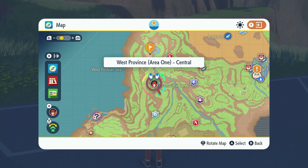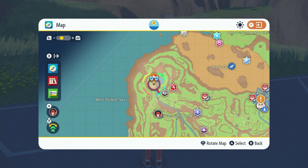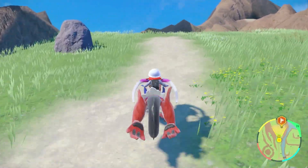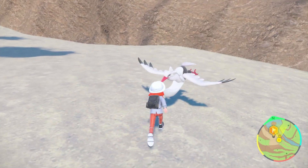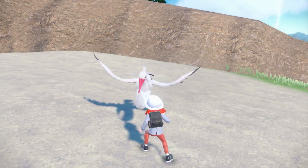The next Titan we're going after is Bombardier. You're going to find this Pokémon near the base of the mountain where you first encountered it. The first stop is going to be the West Province Area 1 Central Pokémon Center. From here, take the skinny path up to where the boulders were falling when you first encountered this Pokémon, and you're going to spot the former Titan just hanging out right there where the path opens up. This one is going to be level 20.